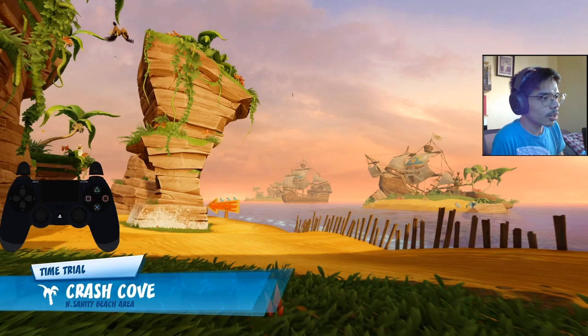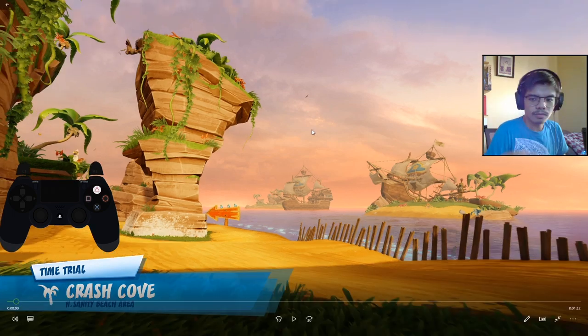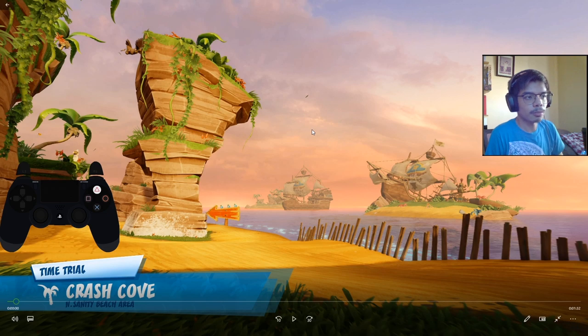Welcome to my YouTube video. Today we are going to tackle the track Crash Cove. It's not going to be easy because insane wall hugging skills are required here, and you need to really organize your reserves for the first lap before you reach the turbo pad. Whenever you see developer William in a track, expect it to be difficult. I would also like to recommend using the speed driving style here in Crash Cove. I'm going to let it play first and then we'll analyze it bit by bit.